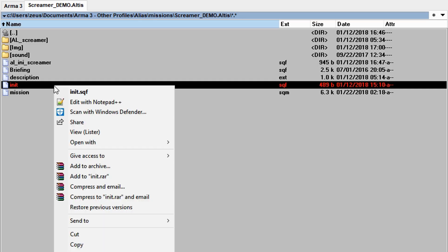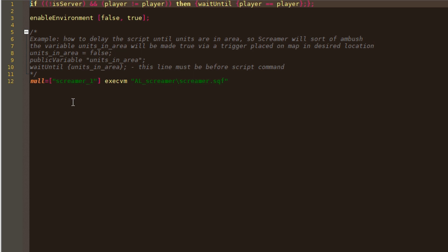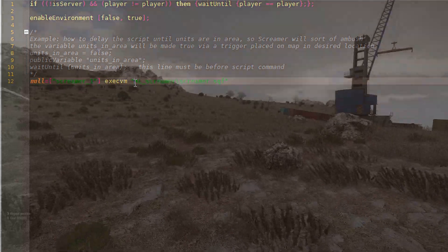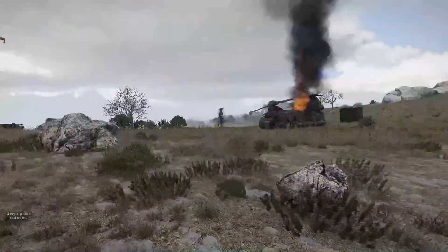In my demo mission, the script is run from init.sqf using as a parameter the marker I placed on the map. For simplicity, I recommend you to do the same.